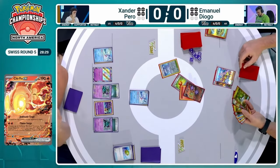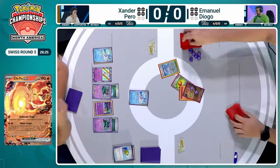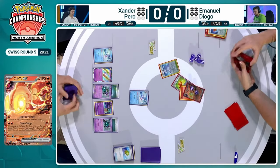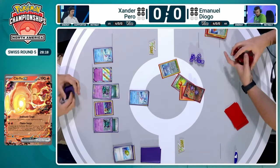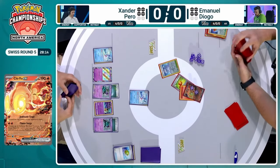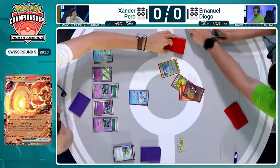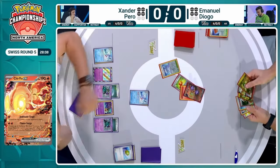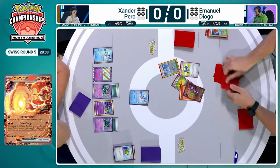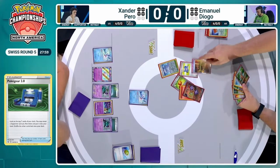The sleeves were definitely deceiving there. But again, Emmanuel doesn't have any ability Pokemon — the Chi-Yu is only taking damage at this point from the Monkey Dory transfer. So we may have bought enough time here to potentially deck out Xander from Emmanuel's side. And Xander — is he in a little bit of trouble perhaps? If Emmanuel is able to Penny bench the Pidgeot V, Penny up the Chi-Yu, promote the Pidgeot V, shuffle it... oh no, Pidgeot V only works on the bench.